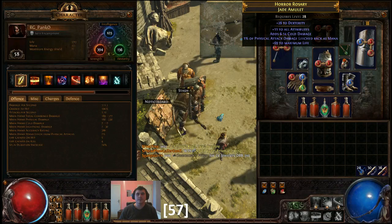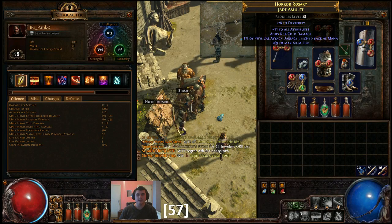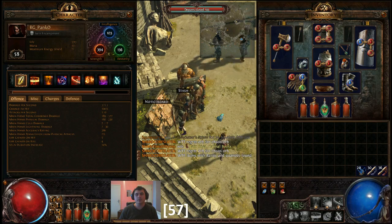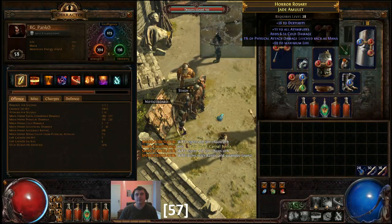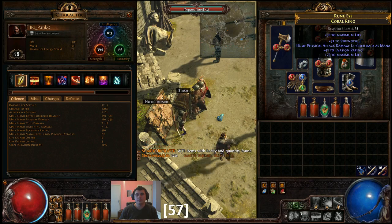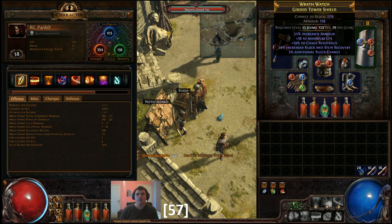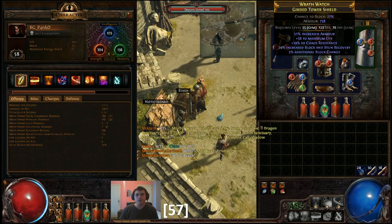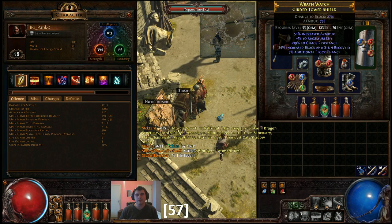What I bought was this amulet which gives me the dexterity that I need, plus mana leech which I need for mana after using Auras. I bought this ring which gives 120-something life, boosted by all my passives and mana leech as well. I bought this shield, socketed it and made the links — okay armor, okay life, but the chaos resistance was the important part.